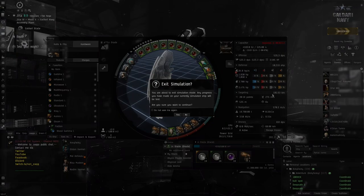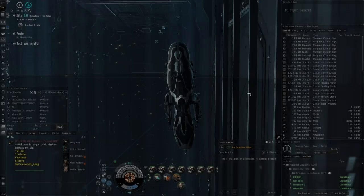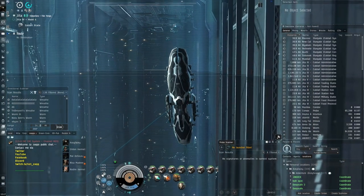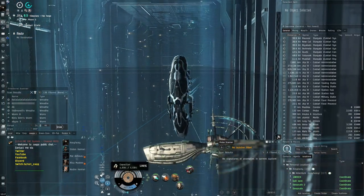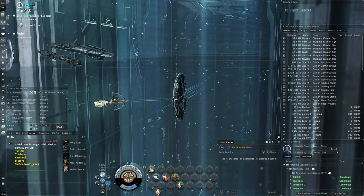If we were to put something like Aurora ammo, you can see 200 kilometer falloff, so we won't even be able to use that. That's why I didn't bother with that ammunition type. But we're going to try this in alpha missions. I worry a bit about the tank, but I hope we'll be able to negate the damage by keeping range with the large micro jump drive. That's the main strategy.